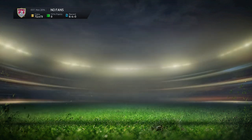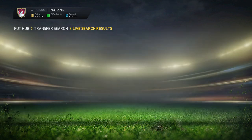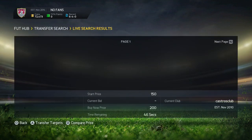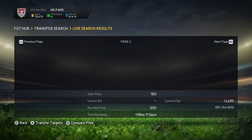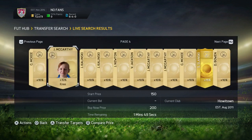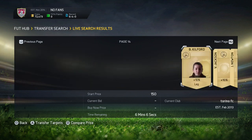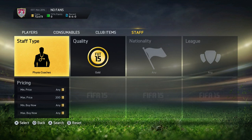You can also do this with physio coaches. I'll check their price right now — I believe it's about 250 coins. As you can see, there are a few on the market for 250 coins. You want to do the same thing: set max price to 150 coins, go to the last page, and start bidding. If you bid 200 and sell for 250 you won't make much, so go to the 59th-minute pages and bid straight away for 150 or 200 coins. You can basically make 50 coins on each physio coach card.